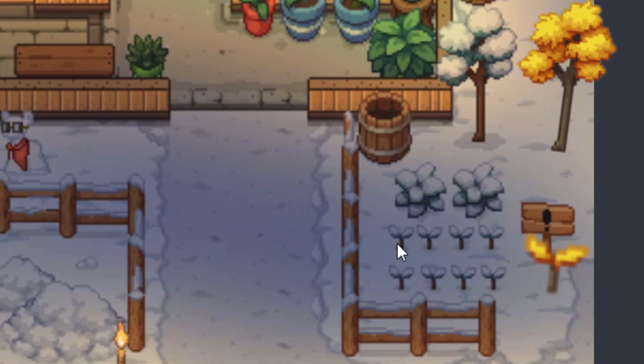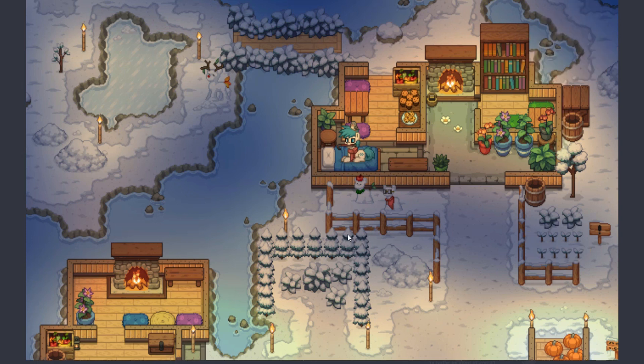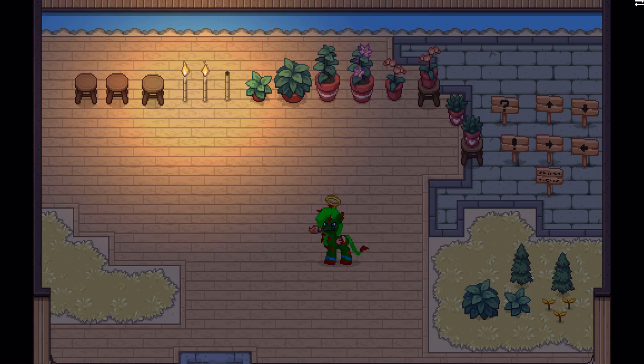Looking at this photo, these saplings and bushes actually look different from how they appear in Ponytown right now. I'm not sure if that means we're getting a texture change, or maybe a seasonal texture change where the color changes depending on the season. Same thing with the snow on all the items — I don't know if that's automatic in winter or if there'll be separate snowy and non-snowy variants.